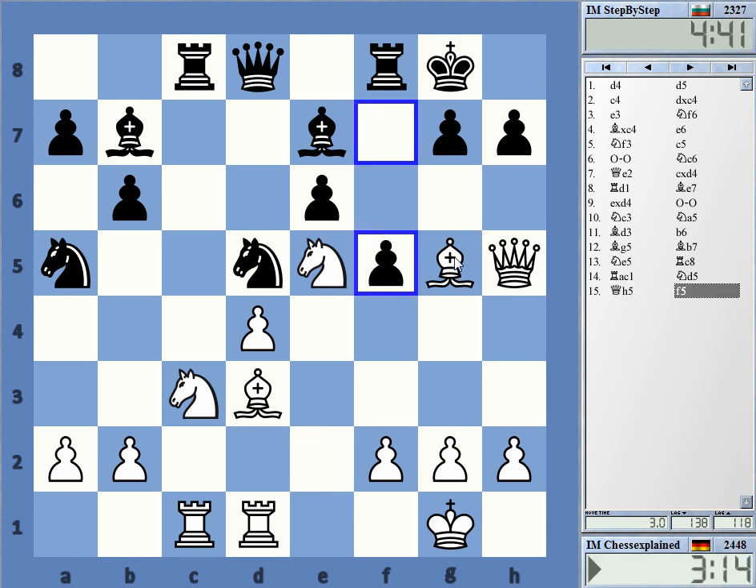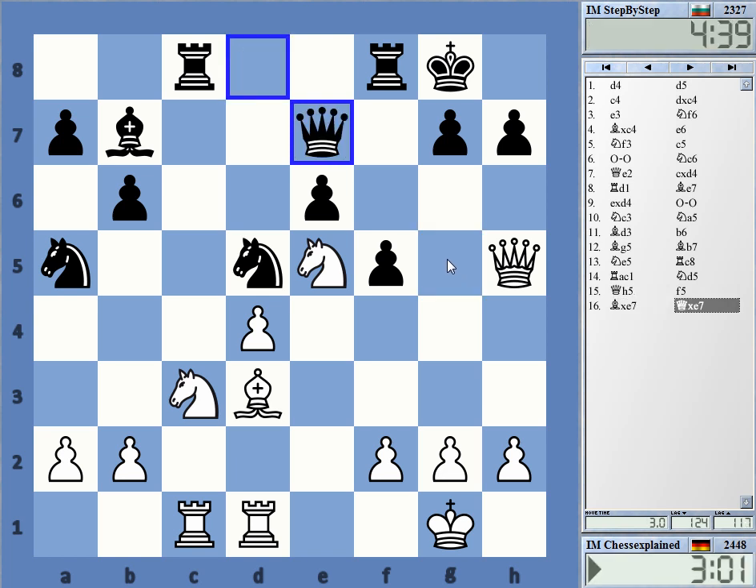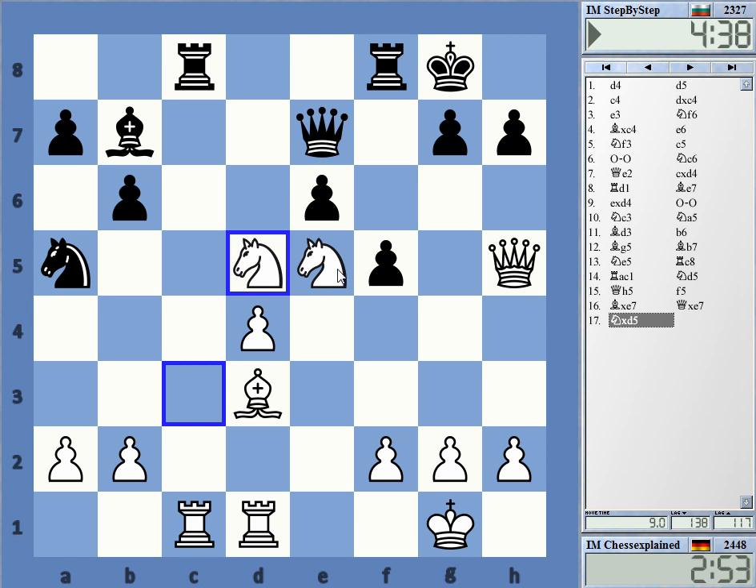He didn't play g6, but f5. So if I take e7, I have to reckon with knight f4, but I probably still have to do it. Don't really see an alternative. Knight coming to f4 possibly. I can just take on d5 as a simple move, and I probably should do that.